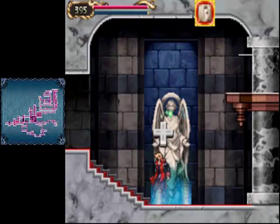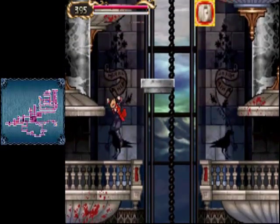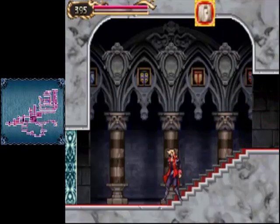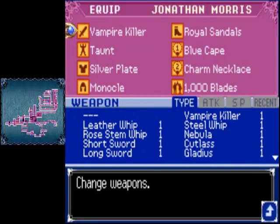Hey guys, WalterD. We're back for more Portrait of Ruin. Now that we've gotten the worst ending out of the way, let's try to get a better one. What I was just doing is setting up equipment kind of like this. The reason why I have Vampire Killer is not for its attack power for damaging — I need its attack power for not damaging.